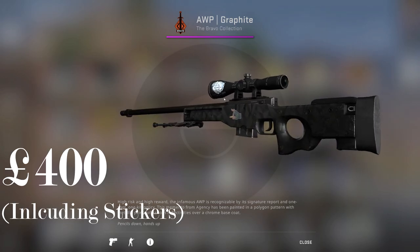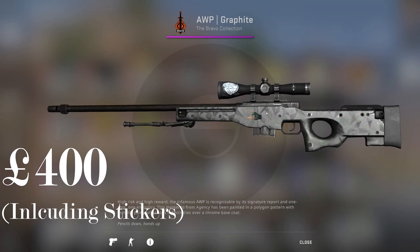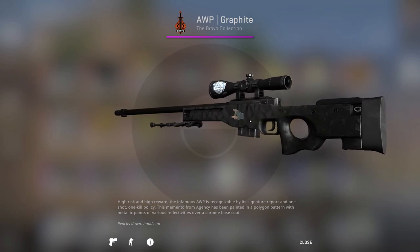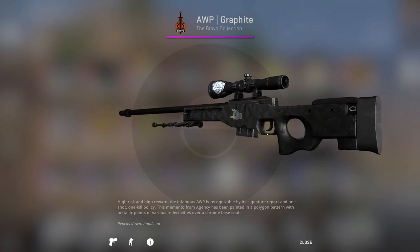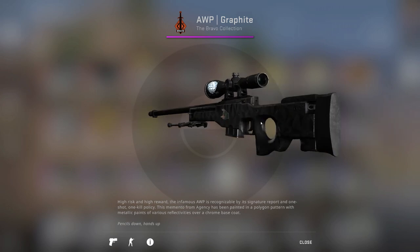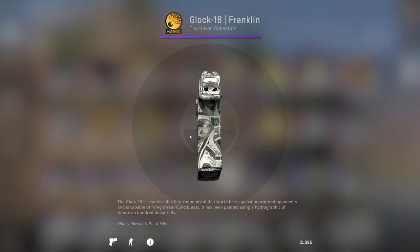We have an AWP Graphite with a KennyS foil on the scope. The KennyS foil is worth around 300 pounds and the AWP Graphite is worth around 200 pounds — actually probably a bit less. I picked it up for around 150 including the sticker, so this was a pretty good buy.